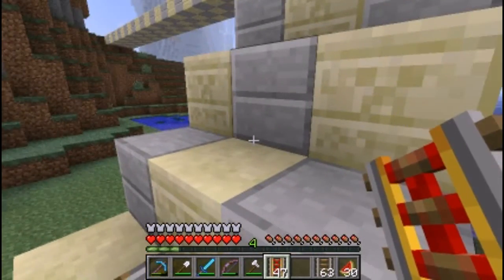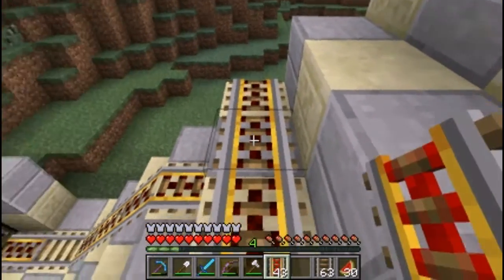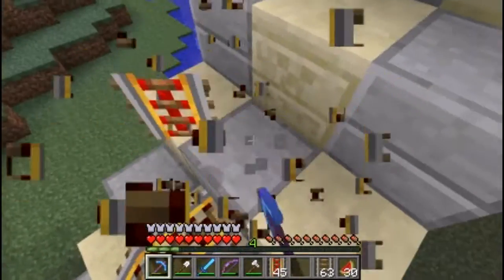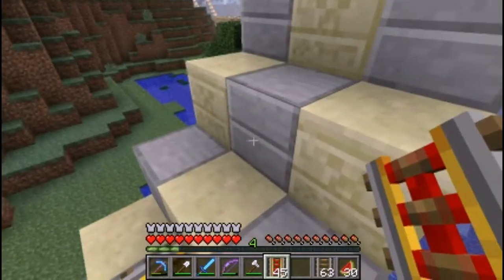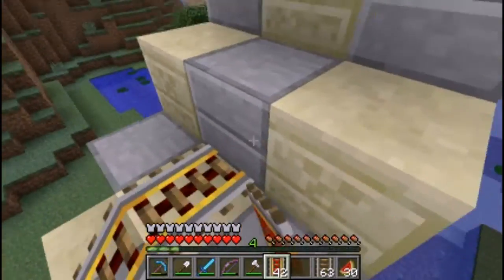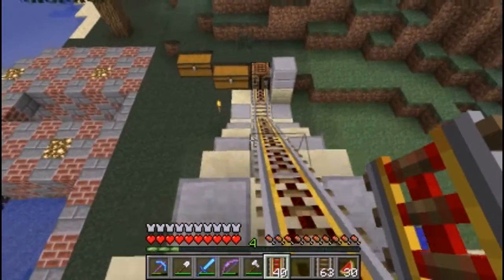I think I'm going to be using... that was a fail. Powered tracks only for the slope like this. Maybe we can just go ahead and do that. We have plenty of these powered rails anyway.